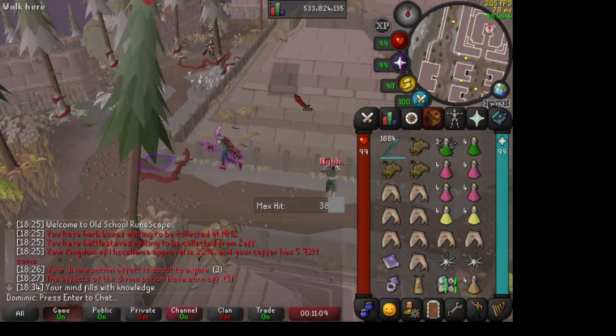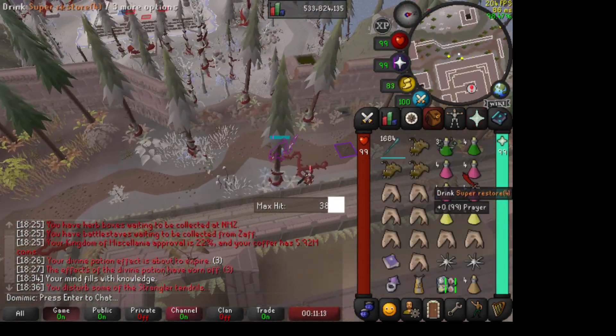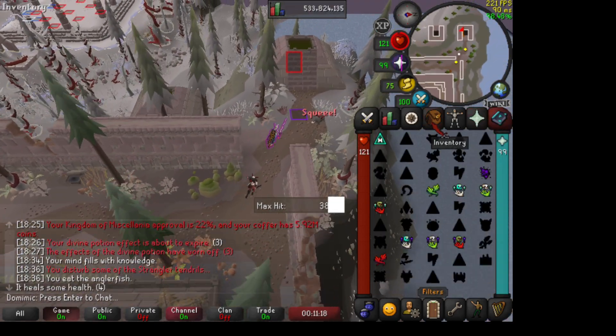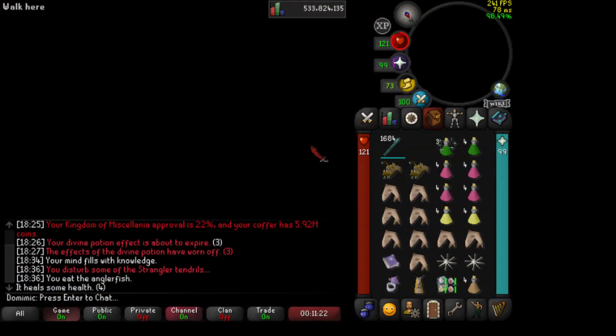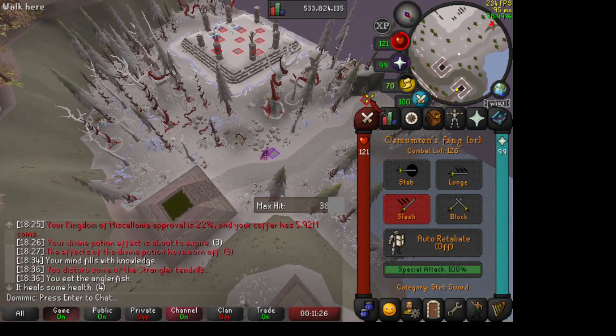These things will always attack you, so make sure you don't go AFK in this area. Get a nice Anglerfish before we get in there. Bring thralls if you have them — very good here. I haven't done it in this setup, but I'm sure it won't be too much different.